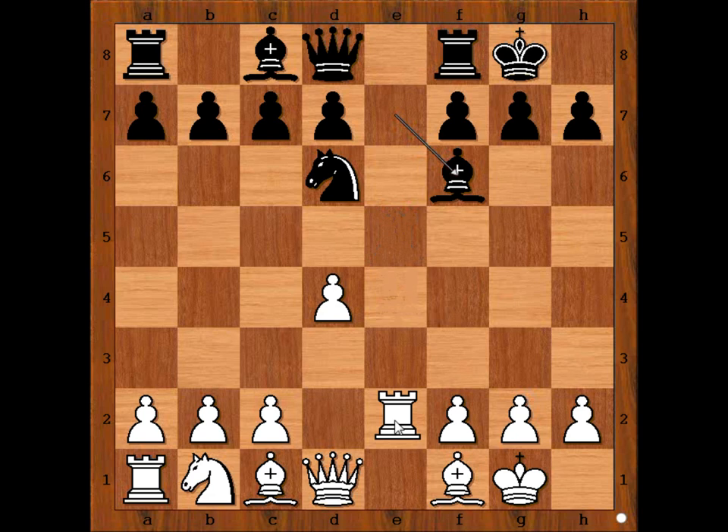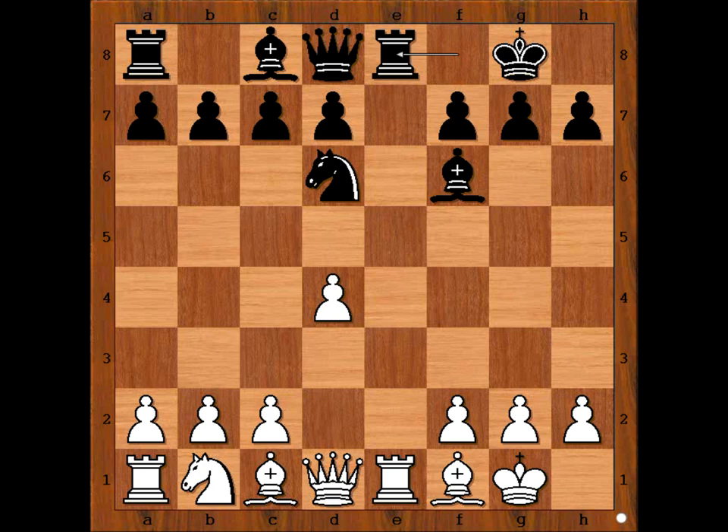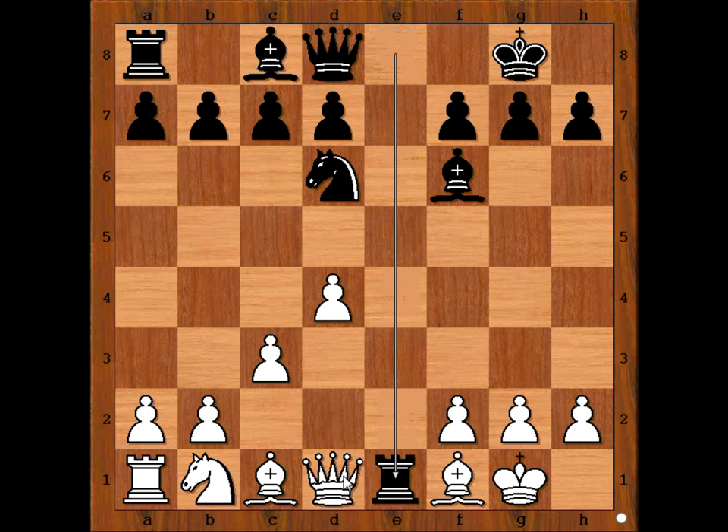Anand played bishop to f6. Rook to e1, rook to e8, fighting for the open file. c3, rook takes rook, queen takes rook.